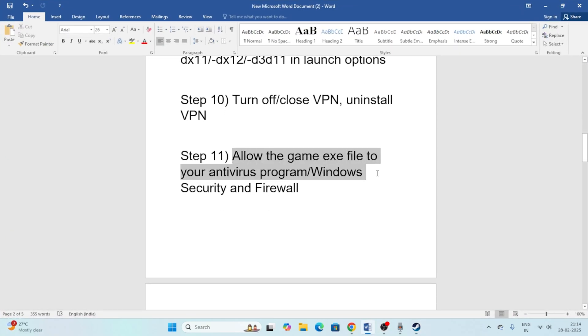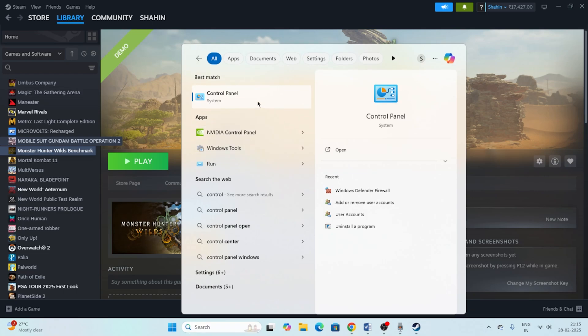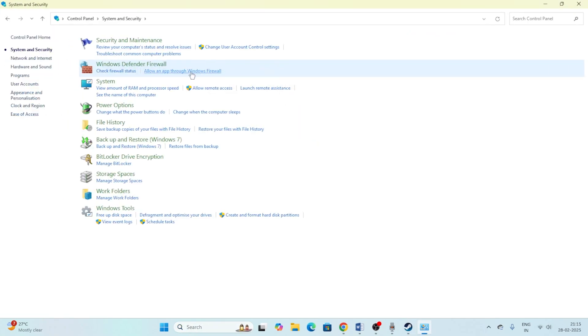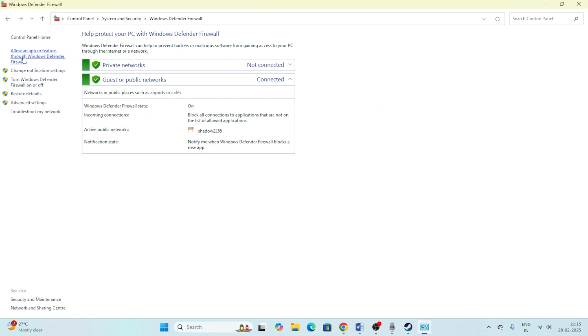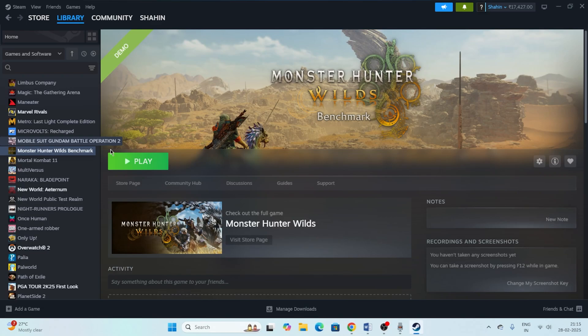Next, allow the game through Windows Defender Firewall. Search for Control Panel, go to System and Security, then Windows Defender Firewall, and click 'Allow an app or feature through Windows Defender Firewall'. Scroll down to find Monster Hunter Wilds — if it's not listed, add it. Make sure both the Private and Public checkboxes are checked, then close and try launching the game.